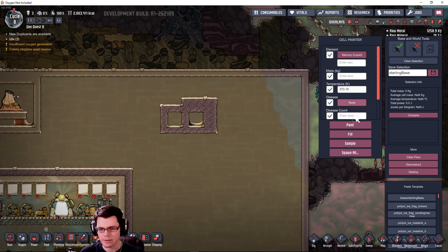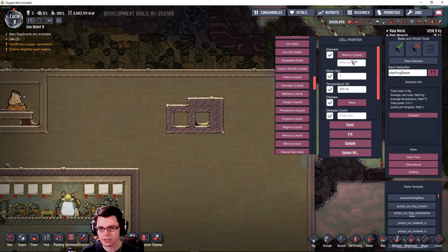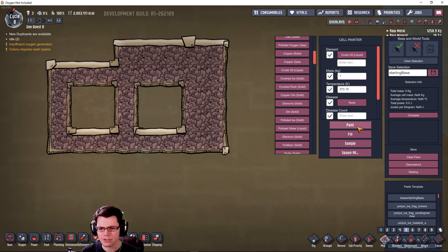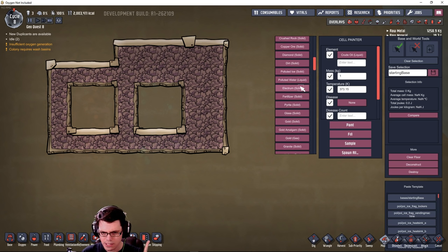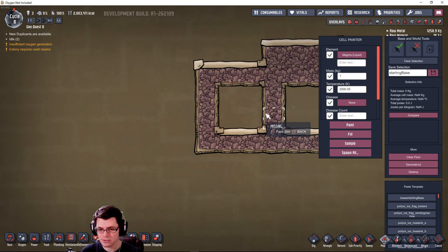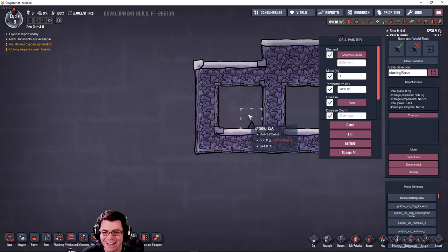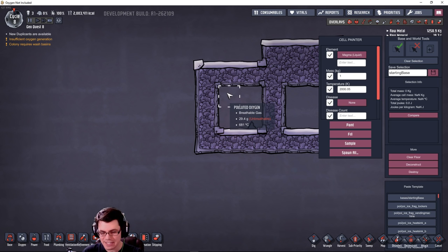I'm going to put magma right next to it - one kilogram of magma at the temperature that comes out of that volcano: 1726.9 degrees Celsius, which is also 2000 degrees Kelvin. What I should see is this turns to natural gas.